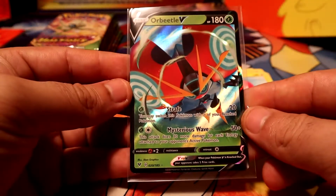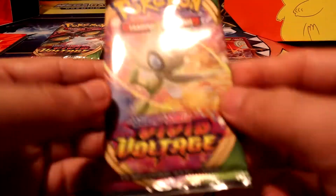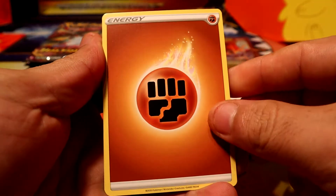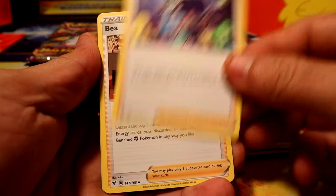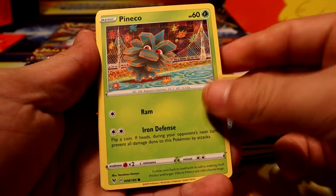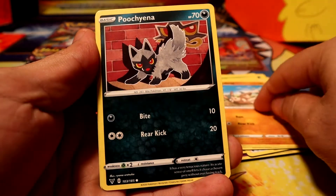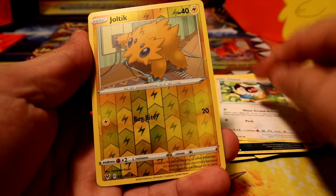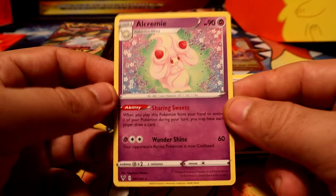Second pack, we have Celebi in the pack, which will definitely not be saved. First green code there, so the best thing we can get is a reverse rare. Opal Bea — definitely would love some of those trainer cards. Oh, Charmander — pretty nice Charmander full art for sure.